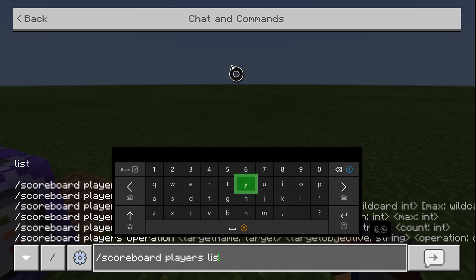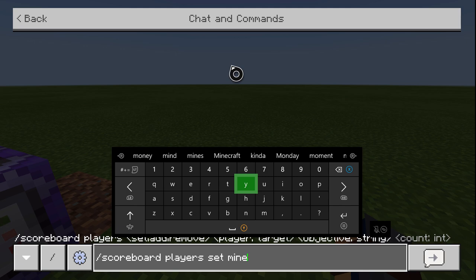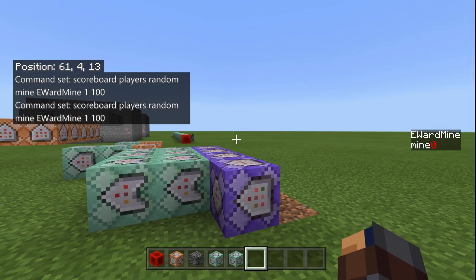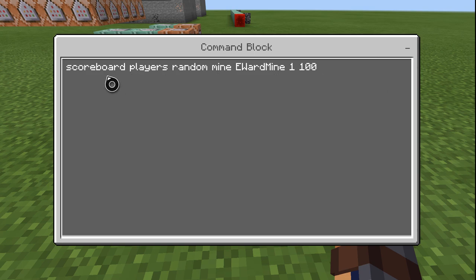The next thing you're going to want to do is scoreboard players add — or set if you really wanted to. I named it 'mine', so whatever you want the name to be, it has to be a name, not a player. I put 'mine' and set it at zero, so it basically puts it on the scoreboard. Then you're going to put scoreboard players random, which gives a random number to the mine scoreboard — one to 100. You can put that one to 1,000 if you want the percentages to work with decimal points. Right now I put one to 100 so it's an easy percentage.